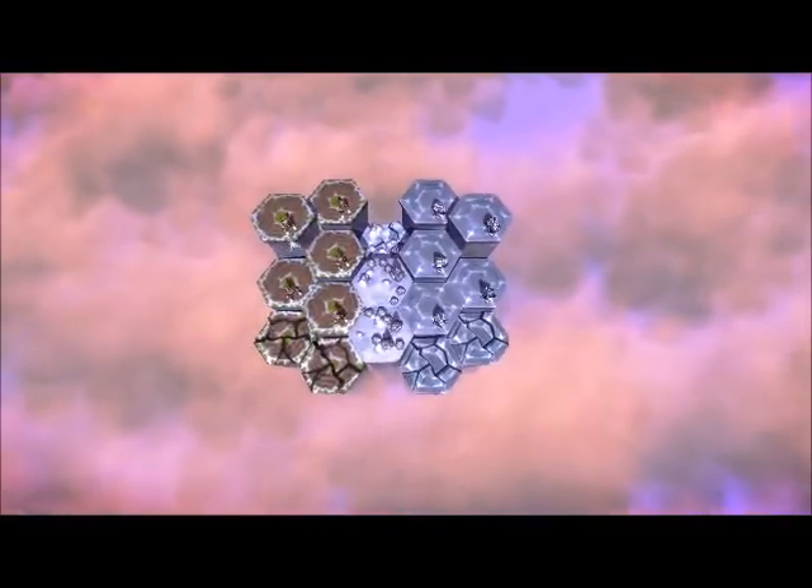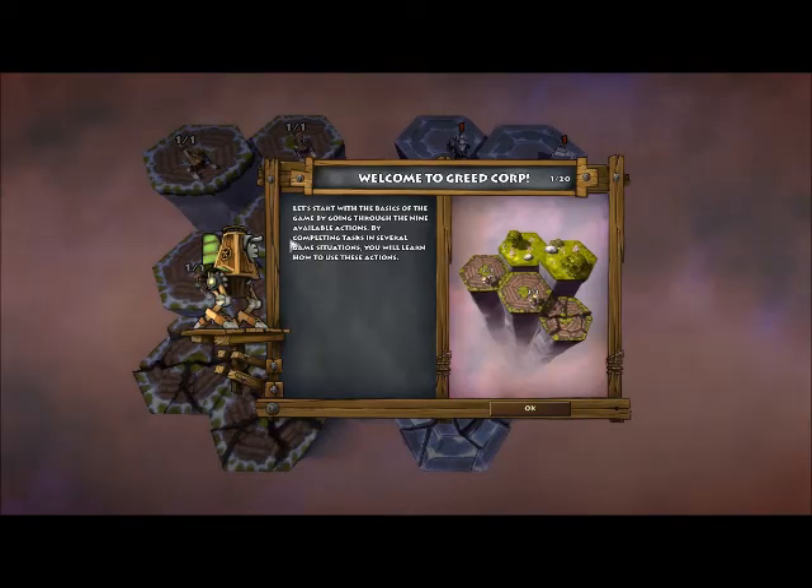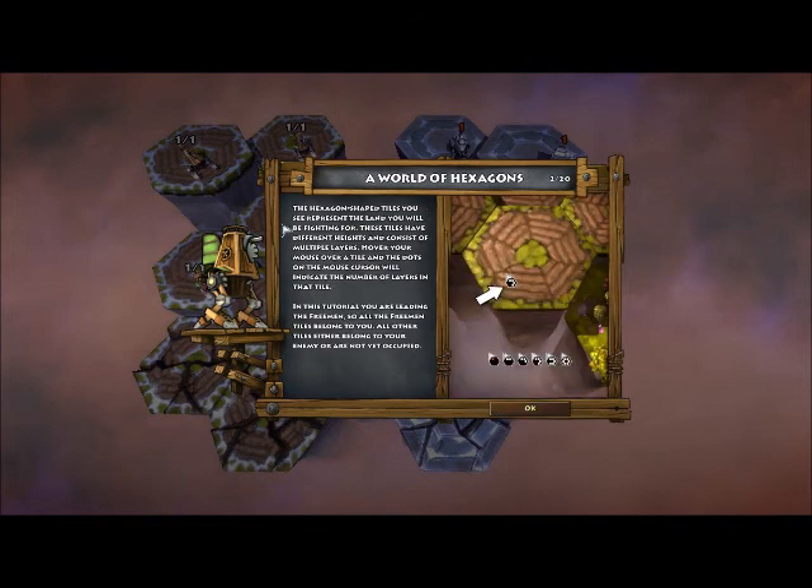Let's start with the basics of the game. The hexagon shaped tiles you see represent the land you'll be fighting for. Hover your mouse over a tile and the dots will appear to indicate the number of layers on that tile.